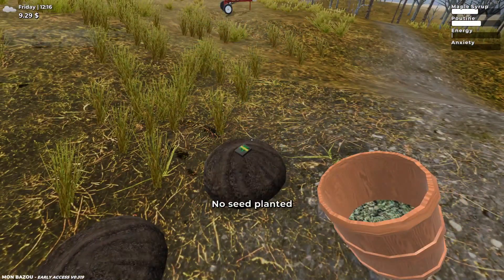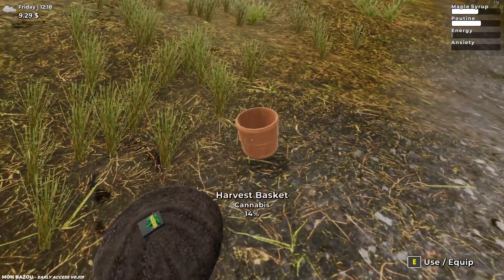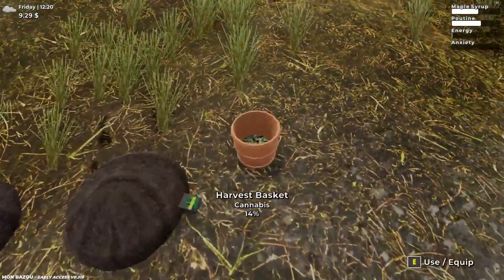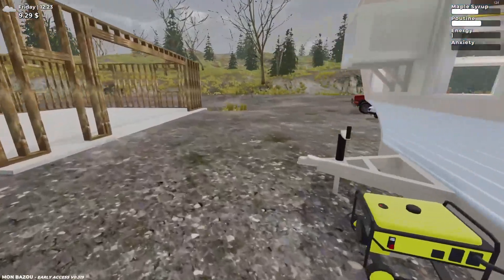We'll harvest this one as well. Three cannabis seeds! So we just got one from the other seed as well. We have four actually, because there's one inside. We got 14 cannabis. That's pretty good - not much, but you know. Let's see if we can grab the other seed that's inside.